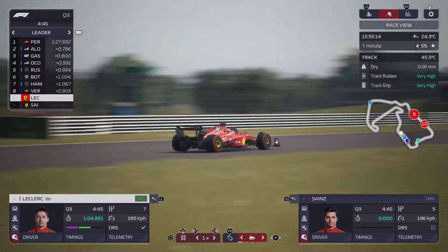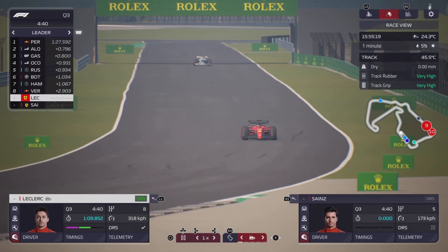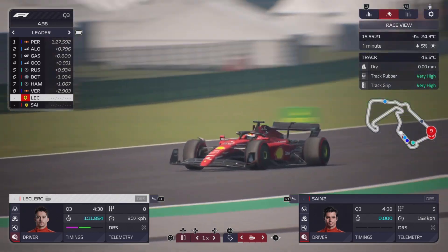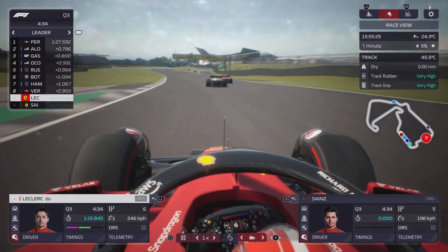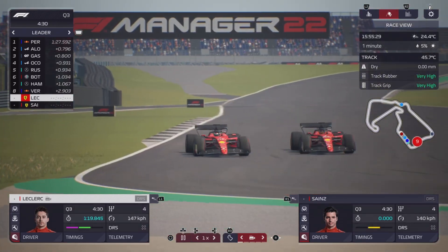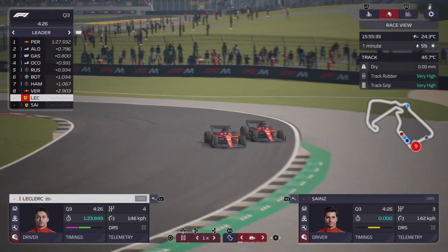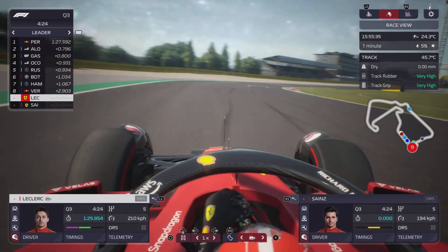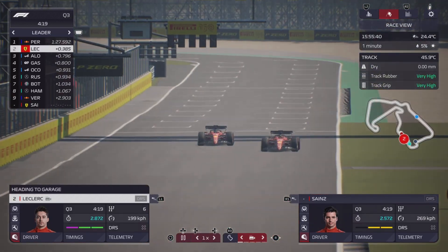The time we have to beat for Q3 - Sergio Perez setting a 1:27.5. Charles Leclerc improving in Sector 1, Sector 2 only green - you can see the AlphaTauri behind, so he probably had traffic. Here's the two Mercedes and here goes Carlos Sainz getting out of the way possibly. They go side by side - that's going to cost Charles Leclerc in the final corner. Goes second fastest - interesting.